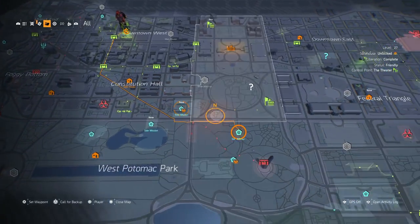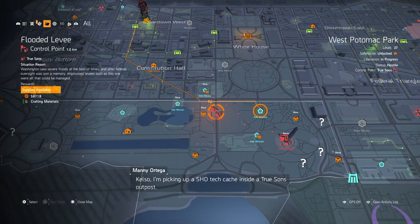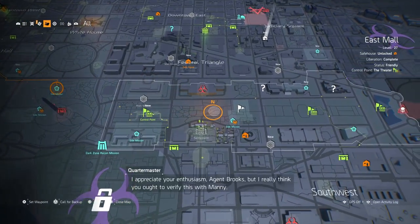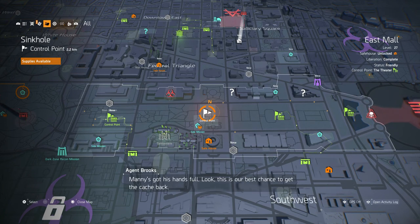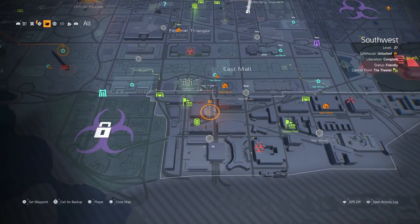Over in these other areas here, we've got even more control points coming up. And then this thing here, the sinkhole — I could never find my way down into the garage; that may have been glitched, I'm not sure. But yeah, we have made our way through.